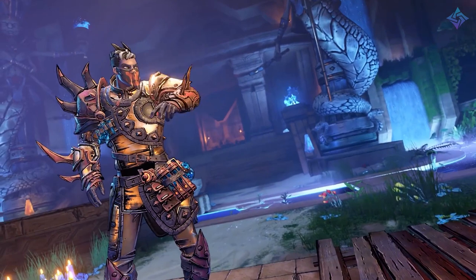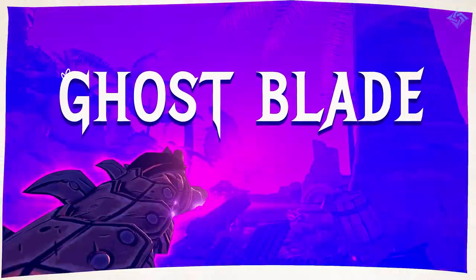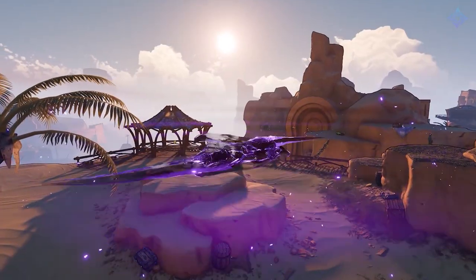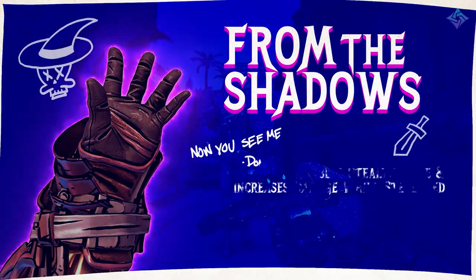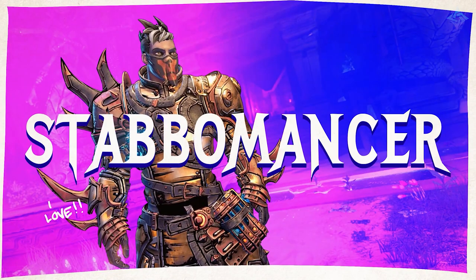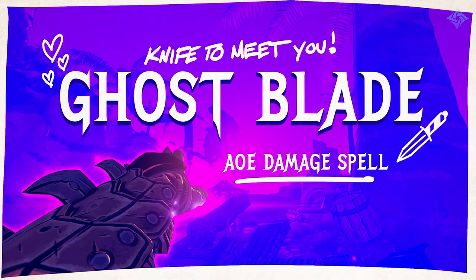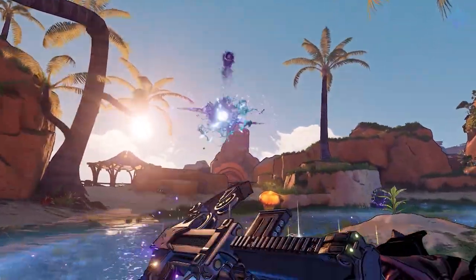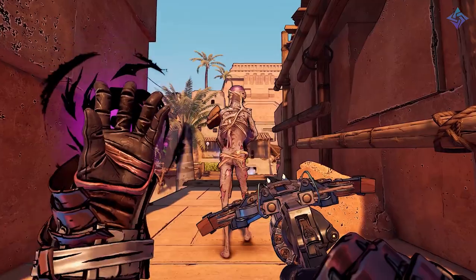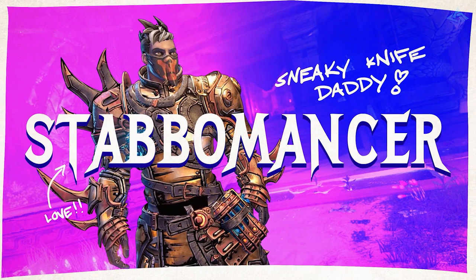First up is the Stabomancer — a sneaky, crit-focused class that's basically a rogue but also comes with a heap of magic. This class can summon whirling blades that blend up enemies. It's a multi-trick pony, mixing guns, magic, and melee attacks. Stabomancers are perfect for indecisive players since they're good enough at a lot of things to be deadly and fun. If you'd love to slip into the shadows and reappear screaming spells and waving daggers, this is the class for you.